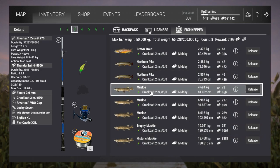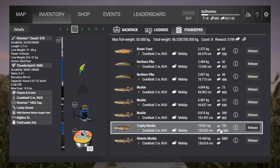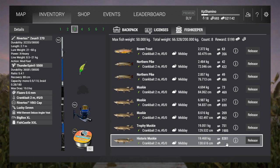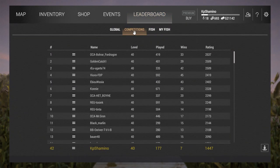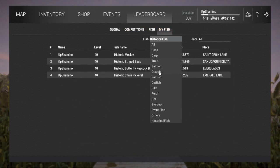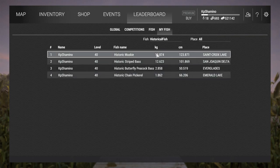In two hours of in-game fishing I got only five muskies total, but it's a lot of experience. The trophy muskie gave a lot of money too — I think the money display might be a bug. That is the historic muskie and that's how you get it. Next I'm going to check the chinook salmon in Alaska. I was also going to show something — the leaderboard, of course.